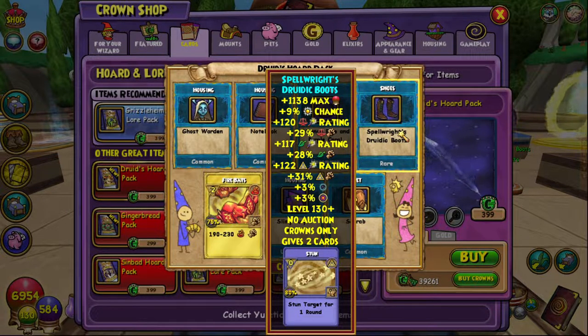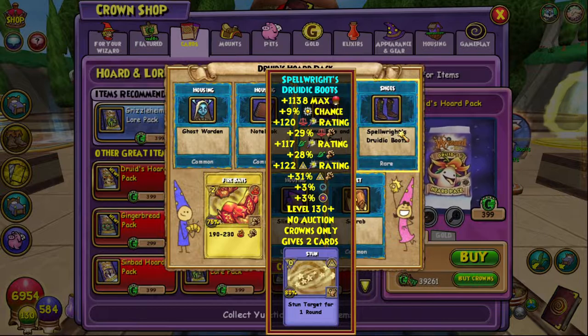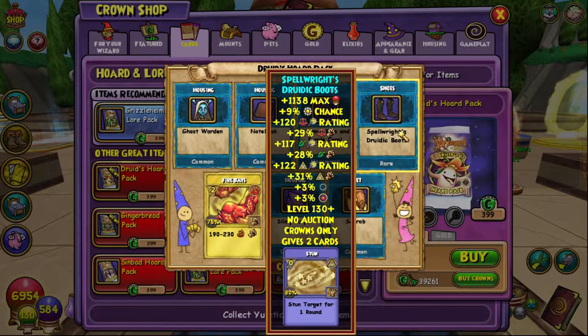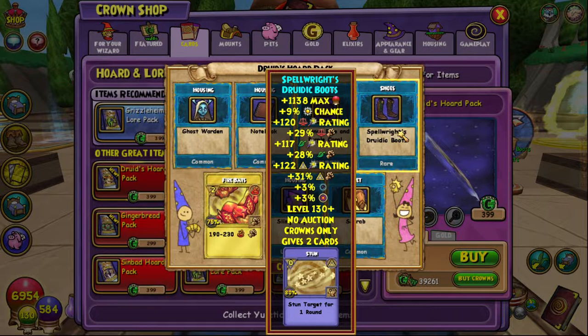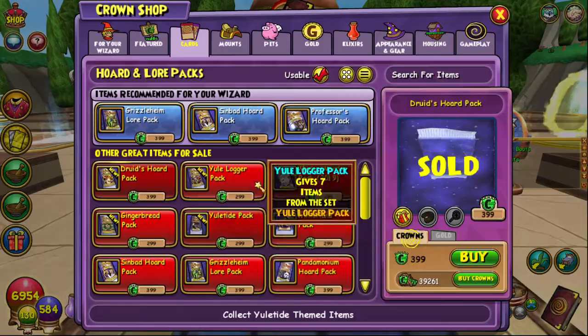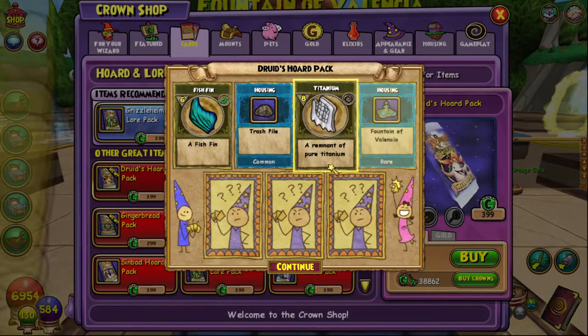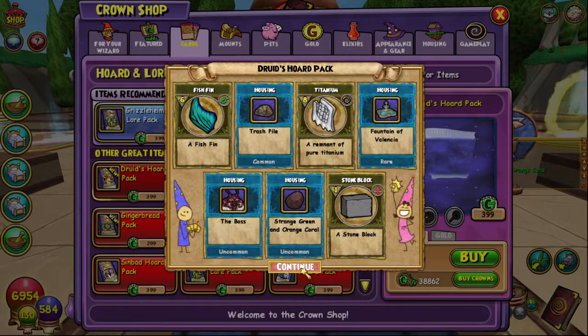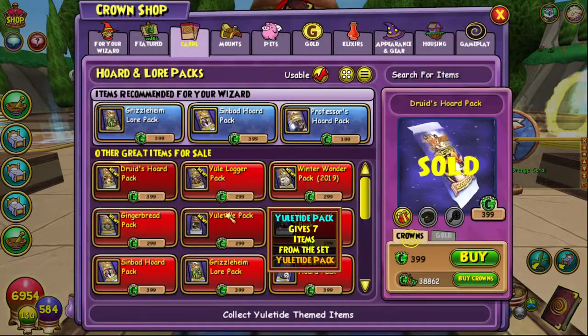29 damage for Balance, 117 Life crit, 28 Life damage, 122 Myth crit, 31 Myth damage - that seems pretty decent. Plus 3% accuracy and it gives two Stun cards as well, so that's actually not terrible at all. We got a trash pile - that's probably the best thing - we got the Boss as well, and a Stone Block.